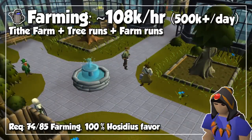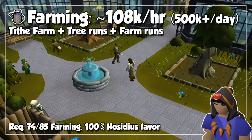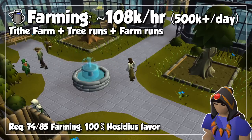I'll put Farming right here because you can actually train it actively with the Tithe Farm with the best seeds, which yield around 108,000 experience per hour. But this skill yields even more experience per hour. By doing three tree runs per day and one fruit tree and one Calquat tree per day, you can gain upwards of 400,000 experience per day by just spending around 30 minutes, and it goes even higher if you do herb runs every 80 minutes. So about 500,000 experience per day is very likely, even if you don't touch the Tithe Farm.